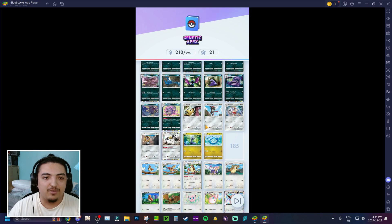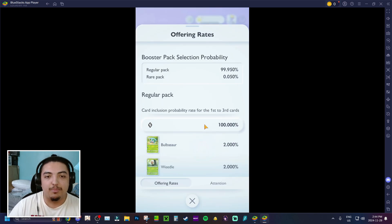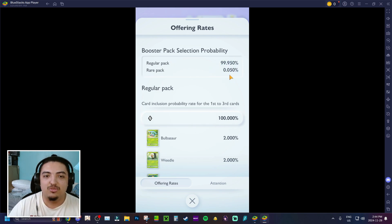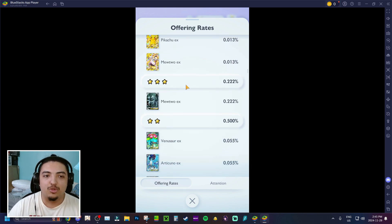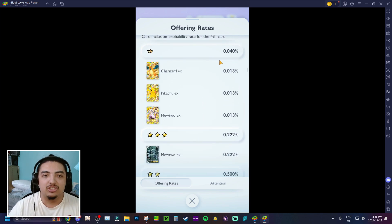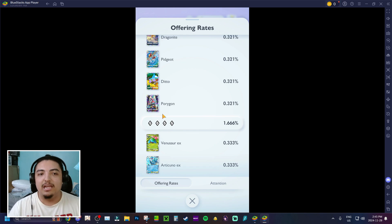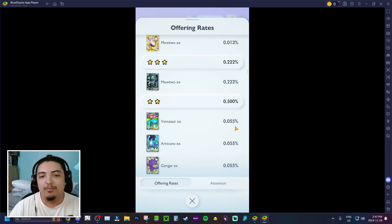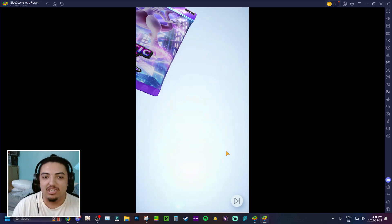Let me show you the pack rates. Overall the rates are pretty good. A rare pack means all five cards are of super rare value. Scrolling down to mega rare stuff — crown cards, 3-star, 2-star full arts, and 1-star cards are all accessible from a rare pack. You can also pull these at set percentage points from normal packs. A standard Venusaur EX is at 0.3% while the full art version is 0.005%. The game is free-to-play friendly with tons of decks to build.